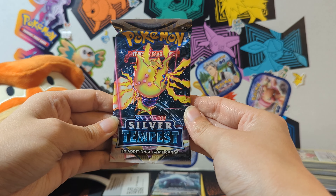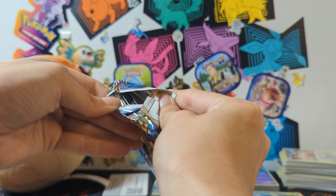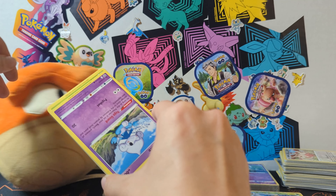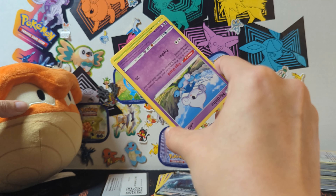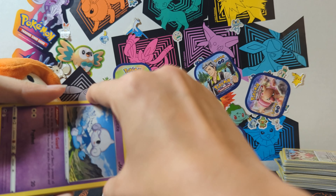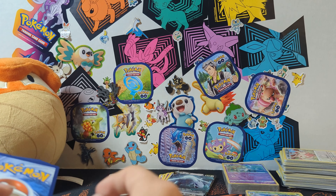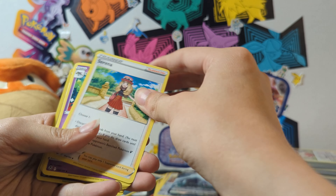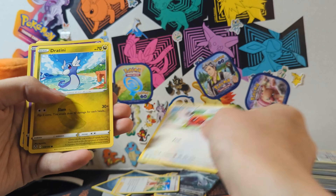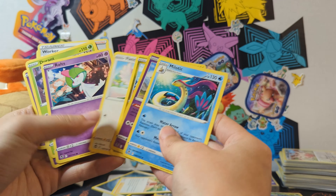Next, I'm going to be opening the Regieleki pack — how many volts do you think this guy has coursing through his body? Let's see... we got Worker, Meditite, Durant, Routes, Fletchling, Gertini, Meditite, Mileta. What was my special card? Because this pack was pretty disappointing.